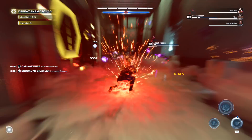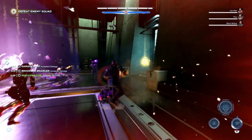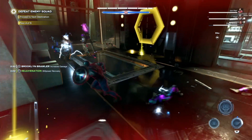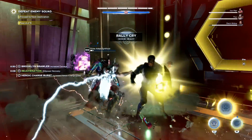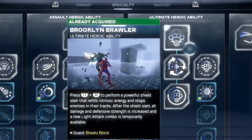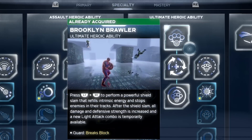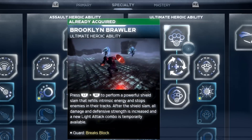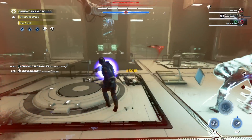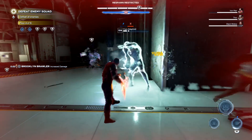Let's talk about those heroics, because these will transform you into a beast that is absolutely immune to everything — especially if you do this properly. Starting with the Brooklyn Brawler, which is your ultimate ability and by far my favorite in the game. This ultimate increases both your damage and defenses, and it turns your light melee attacks into ranged attacks for the entire duration. Every attack is going to be a guard break that passes enemies' shields, deals really high damage, and most important, it brings that stagger meter even higher.